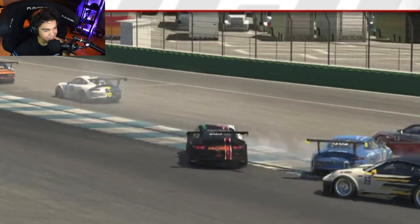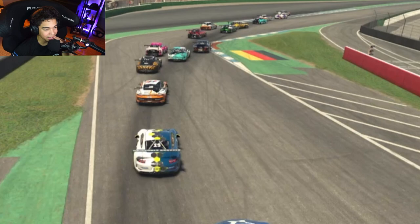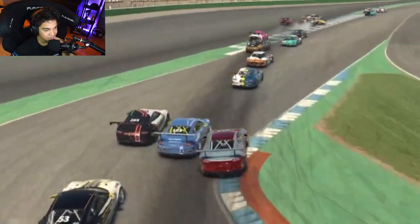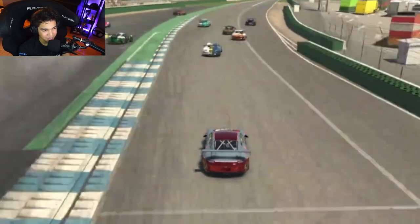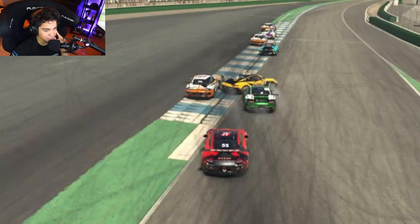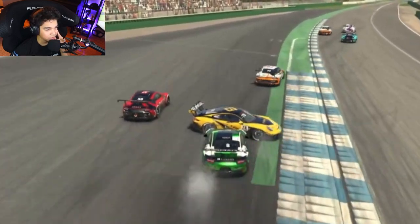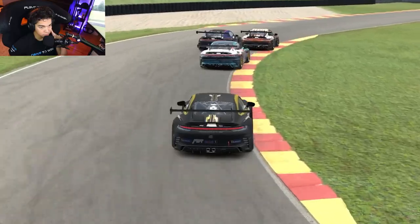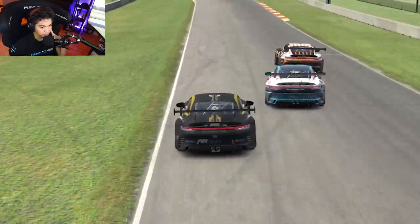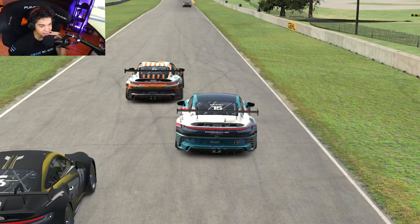A three-wide in the first corner of Hockenheim is never going to work. The gray and red car is way too optimistic. I would penalize the gray car — he's way too far behind, he knows there's a two-wide happening, it's a mess, everyone is crashing. A guy just spun alone, a little contact there.